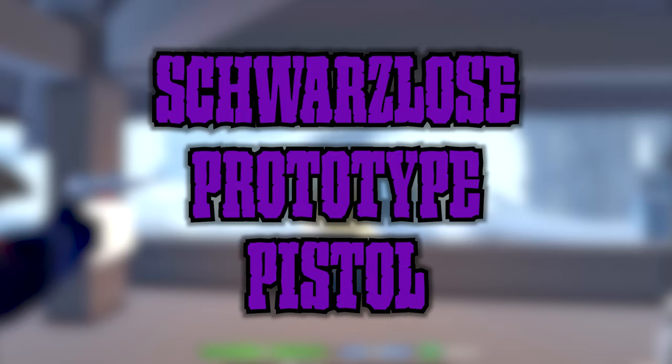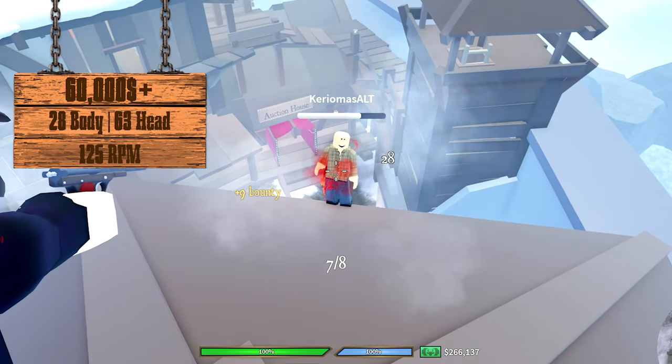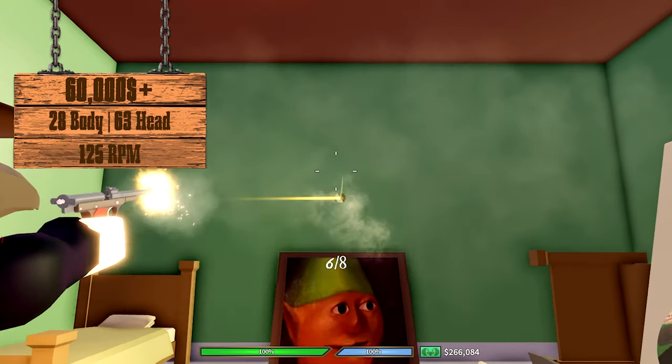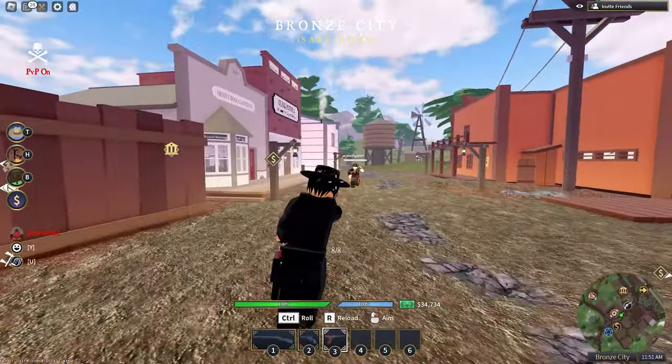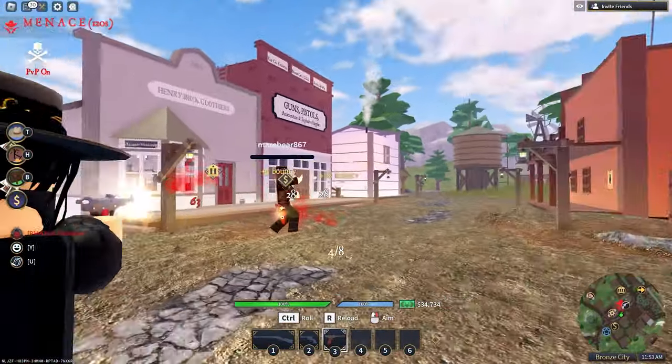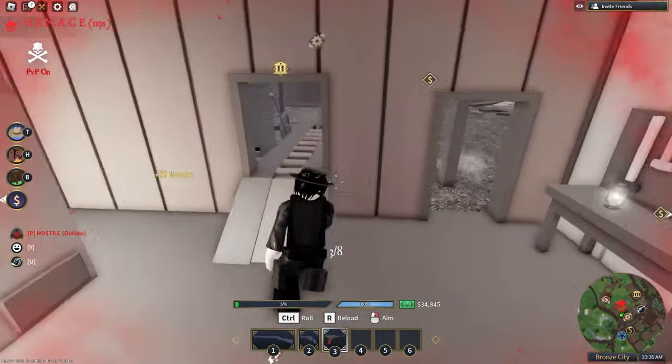The Swordzose Prototype Pistol: its pros are its serious damage, ammo capacity, fire rate, accuracy, really fast reload, and it's automatic. Its cons are its high price and higher recoil. This is one of the top tier sidearms in my opinion — it holds its own in many situations and it's super fun. I rate it a 9.4 out of 10.